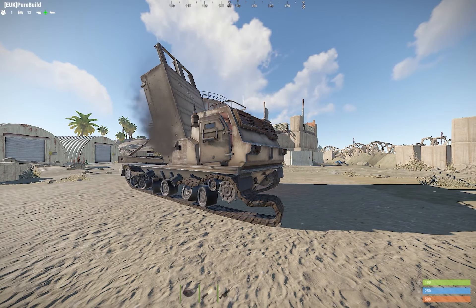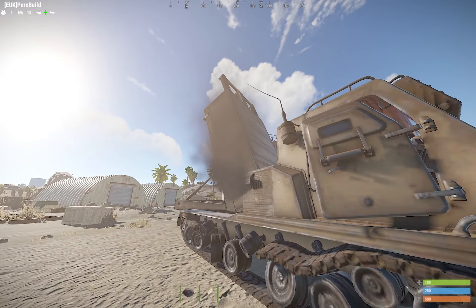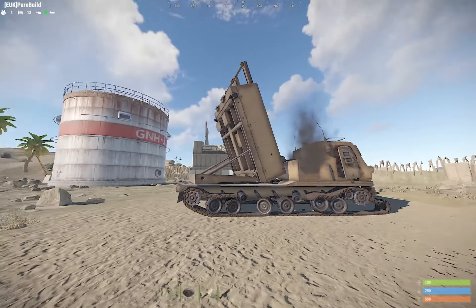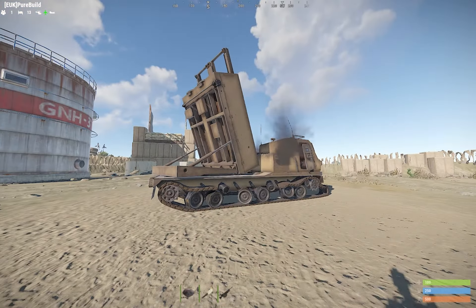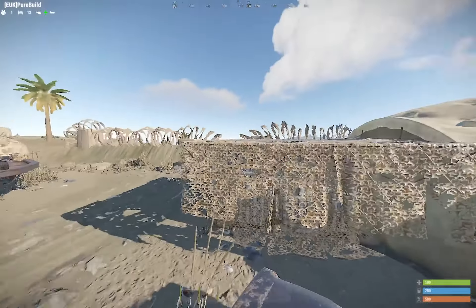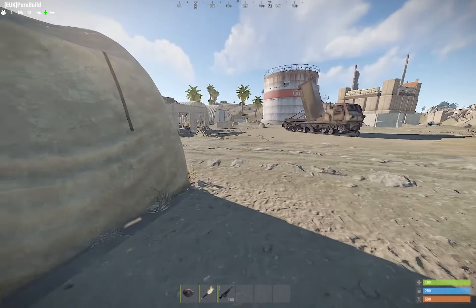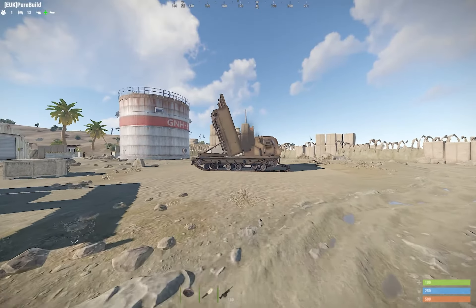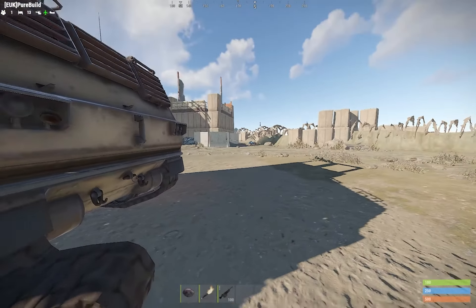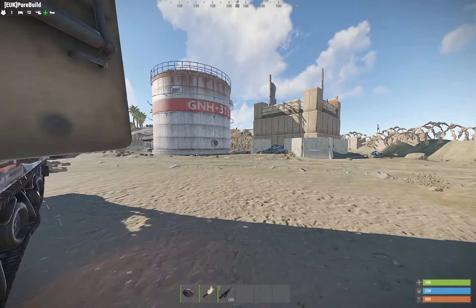You can stop the rockets with SAM sites. It says that if this is full, two SAM sites should be able to fire them all off — you should be able to defend. It's not like massive or anything like launch site with a lot to it — it's just this. It is a special event and I'm not sure if it comes up normally, but on the map it should say that you are firing.